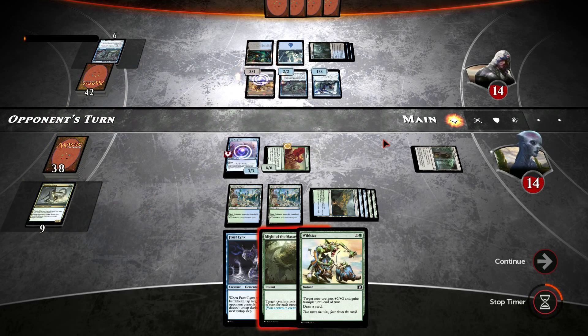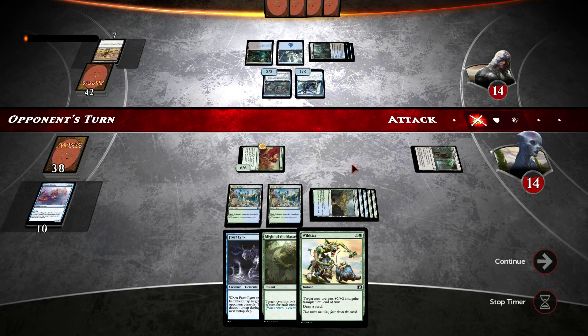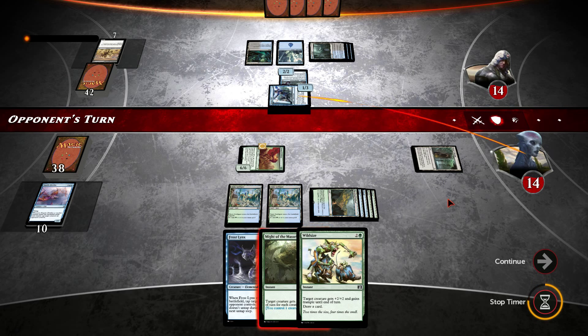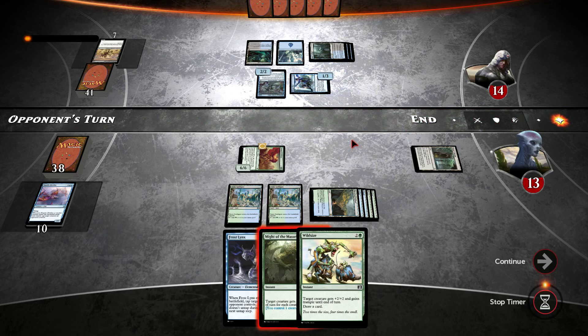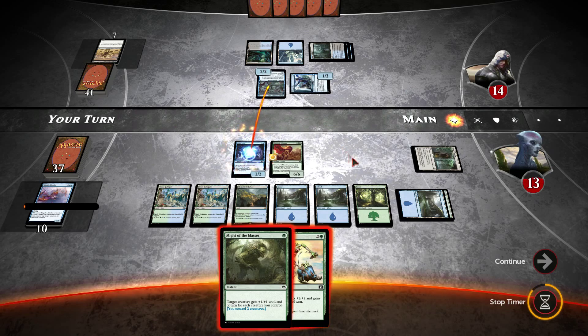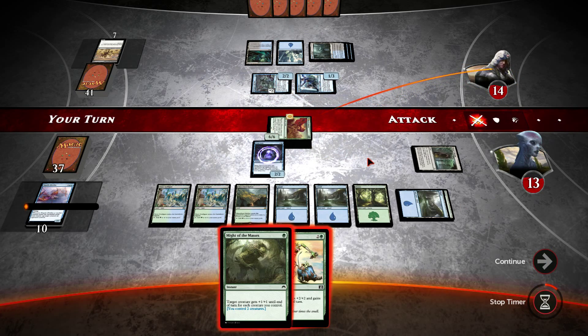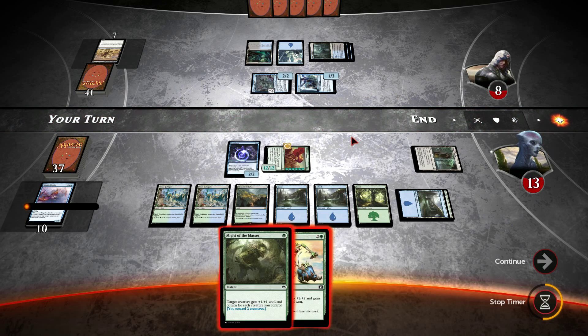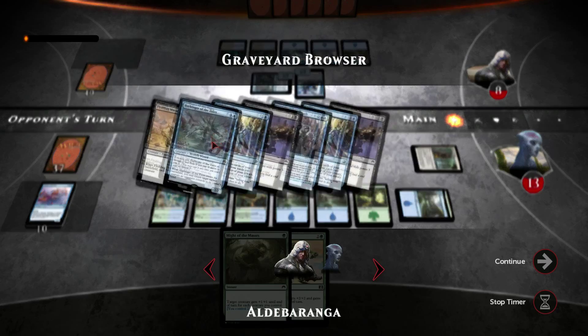He plays Fleshbag Marauder, so we have to choose to sacrifice a creature. I think Kitefins is probably the less important of the two here, as the Colossus will win us this. He's going to swing with the 1/3 — okay, I take one point of damage, he draws a card. Now I could Frostlink that this turn, which I'm probably going to do — tap this one down, swing with the Outland Colossus, push through some damage. Get him down to eight. This becomes renowned again which is good for us, so we've potentially got Lethal on the board depending on what he's got in hand.